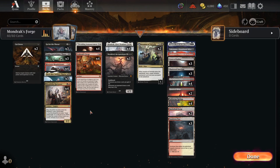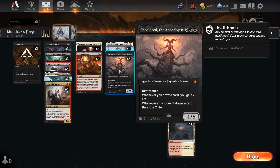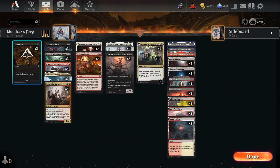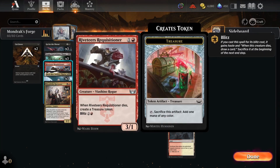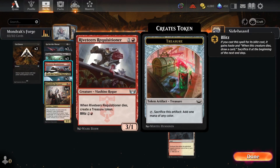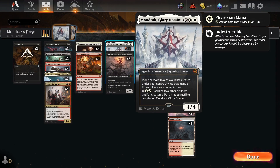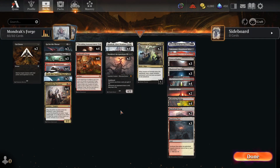We're running a couple other powerful cards to help this goofy deck out: Bloodtithe Harvester, Wedding Announcements, Shelter the Apocalypse, and Invasion of Tolvada for reanimation. For removal we're running a couple Cut Downs and three Go for the Throats. We also have the Riveteer Requisitioner as a way to ramp out early Mondraks, and late game when he dies you can blitz — and if you have Mondrak on the field, you can create double Treasures when he dies, which is really nice.